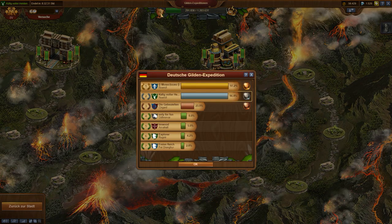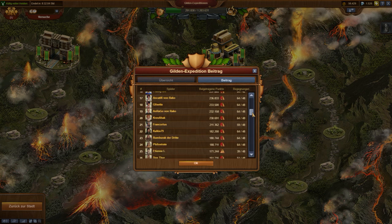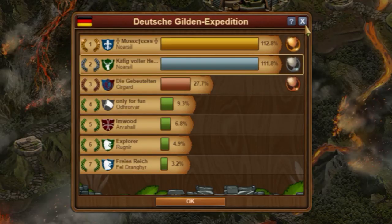The players of the guild Käfig voller Helden — English: 'Cage Full of Heroes' — gave their very best but ended up second with 111.8%. Of course, if three of our members had not been on holiday... but with 80 players, there are always some who are absent. Congratulations to the befriended guild Musketeers, also from the German word Noazil. They achieved a full percent better result. I have to admit I am very impressed — a deserved winner. Chapeau.